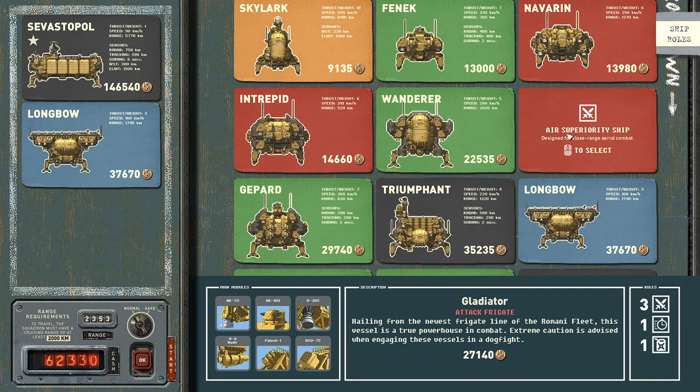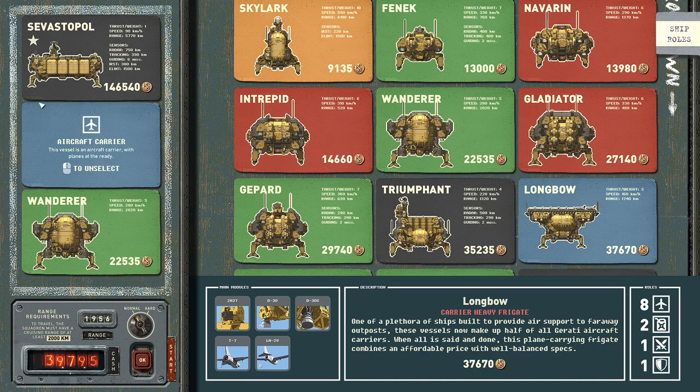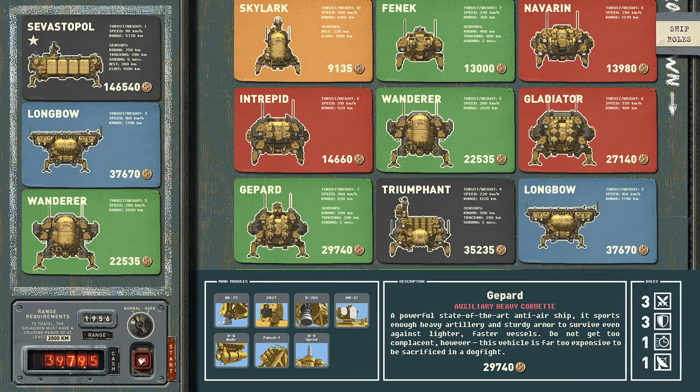Maybe we'll do the Gladiator... let's stick with the Wanderer, I think. There we go. So we'll start with three ships and get more as time goes on. We have to manage crew and all kinds of things, but for right now I'm happy with that to start.